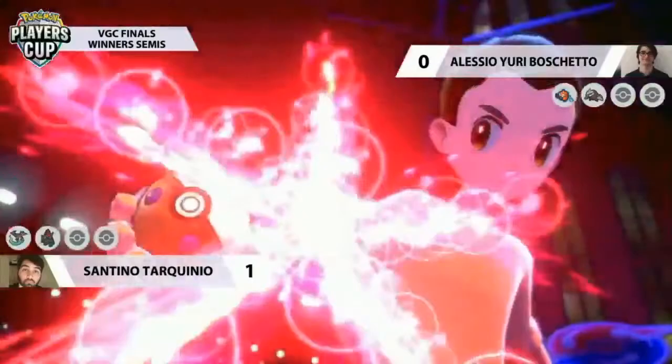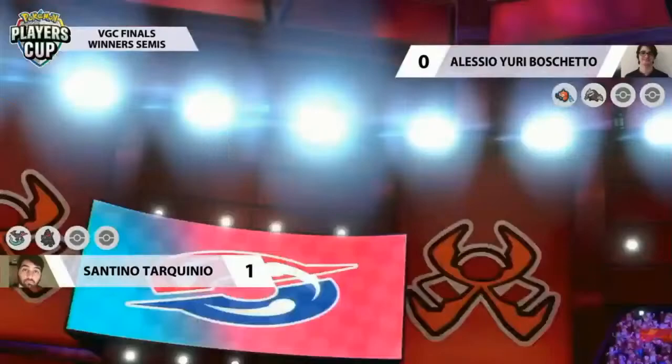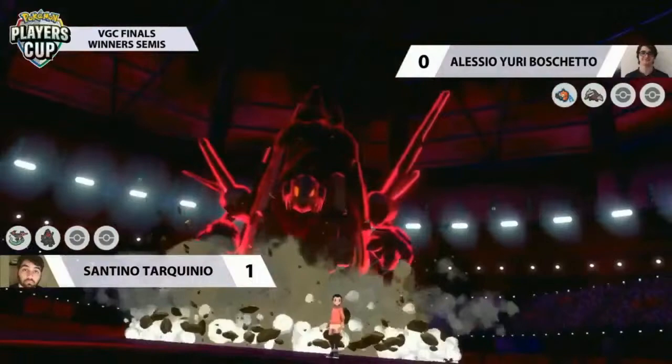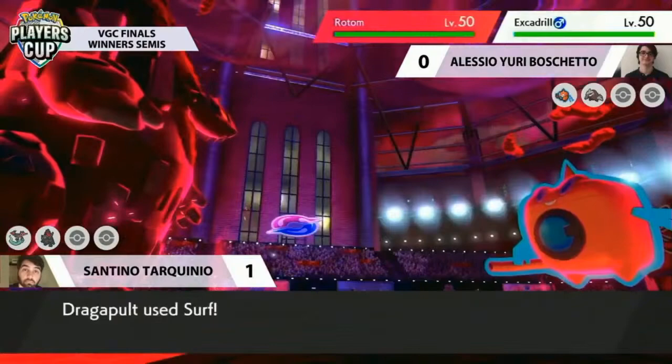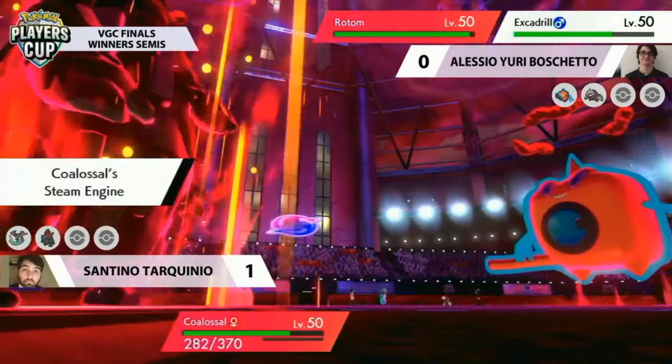Yuri used the same leads in game two but needs to go more on the offensive. Santino was able to punish the Max Guard from Excadrill in turn one of game one. Coalossal goes for the Gigantamax as Dragapult, to no one's surprise, goes for Surf again — dealing a little damage to Rotom, Coalossal, and Excadrill. Coalossal is very happy with the Surf, maximizing its speed and activating its Weakness Policy — once again a commanding threat on the field.